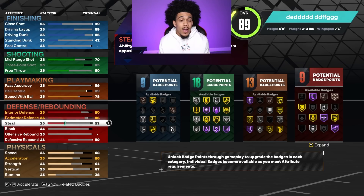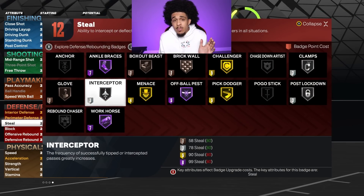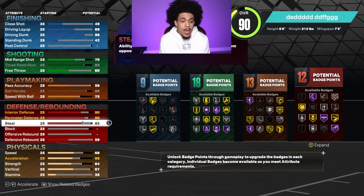For steal I'm gonna take it up to 80. Silver interceptor is normally the best one anyway, and I didn't really want to force a 90 steal. That's a pretty good steal and we have other attributes to worry about. If you keep pushing steal it takes up a lot of your overall, and for a well-rounded build I don't suggest it, not for this one at least.